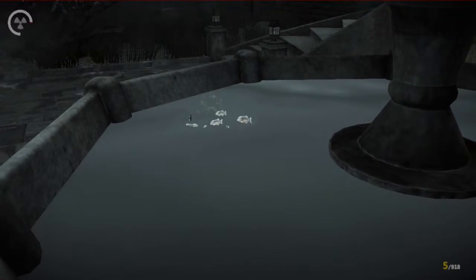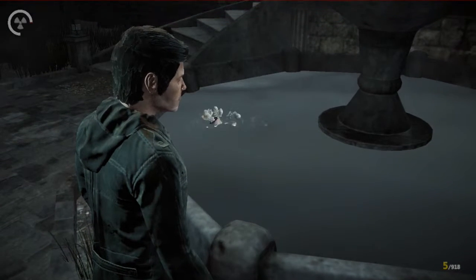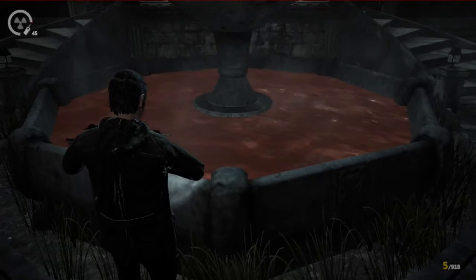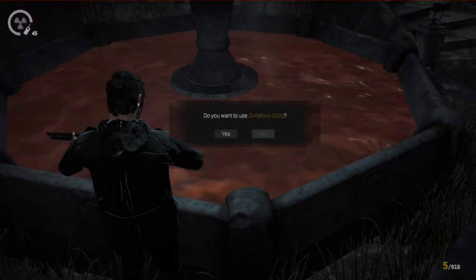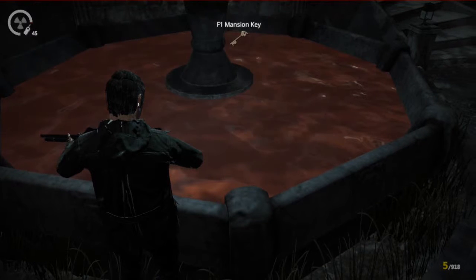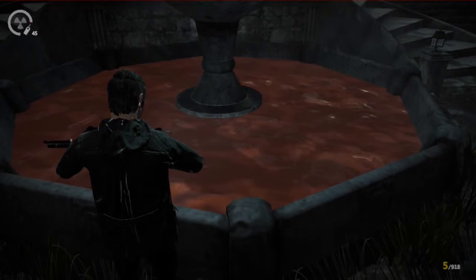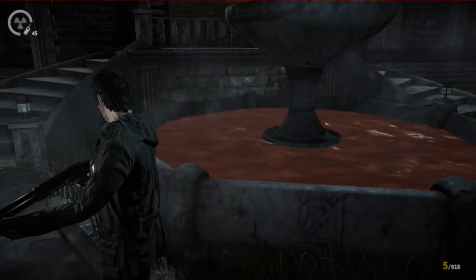If you would have killed the piranhas first, you wouldn't have been able to get the key — you can't cut that head open. You'd have to eat that head. You're not a fucking cannibal. It's just red now — no transition. Now I use the Zoraflexin. This one doesn't have a cutscene. I just receive F1 mansion key. And then you hear a noise. It's steaming a bit.